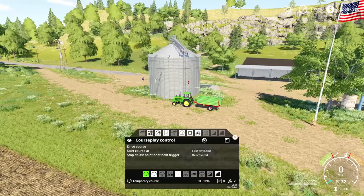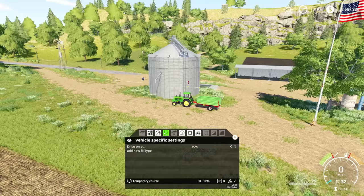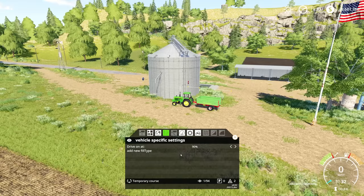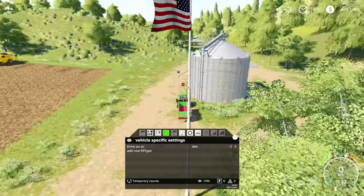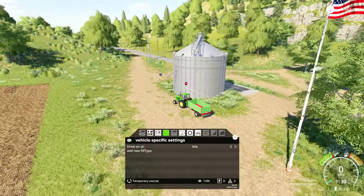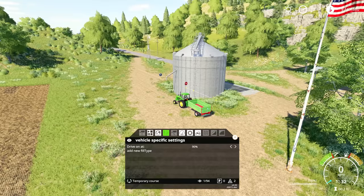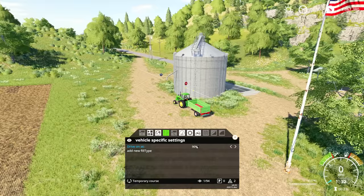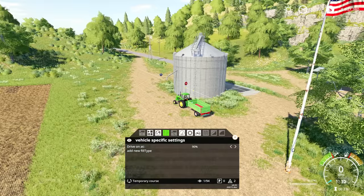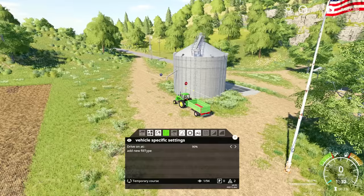Now that I've recorded the course, I want to come to this vehicle-specific settings tab. There are two different ways you can use a trailer. If you set up this course at the edge of a field and wanted grain unloaded into it, you'd use the default manual filling mode — somebody comes and manually fills the trailer, and when it's 90% full or more it drives on. As soon as filling starts and it hits 90%, the tractor will start driving and head back to the bin.